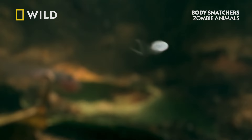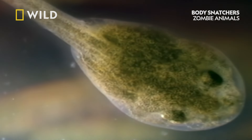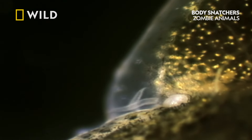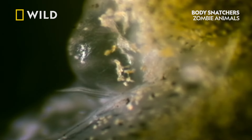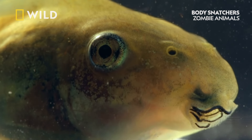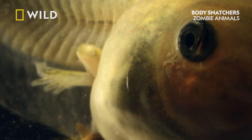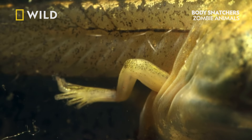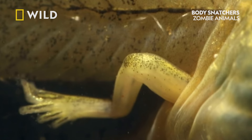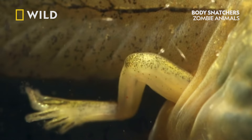When a victim is found, the parasites will start searching for a crucial spot. They're looking for the limb buds — the exact point on the tadpole where the hind legs will eventually develop. Once they've located the perfect place, the parasites begin to secrete a highly powerful acid, which seemingly allows the parasite to burn its way inside the tadpole. And there, the magic begins.